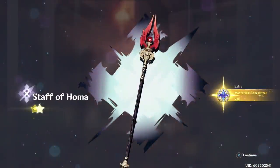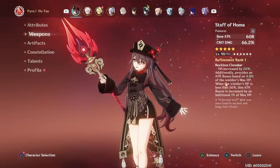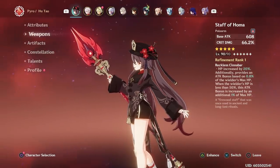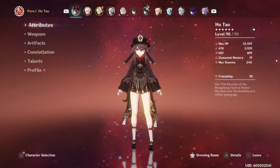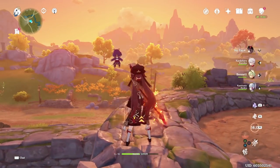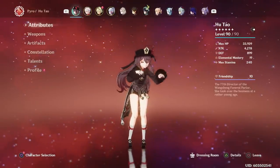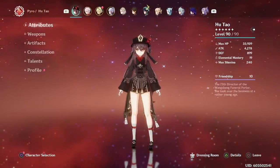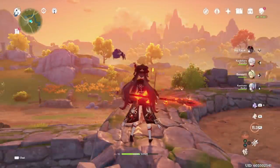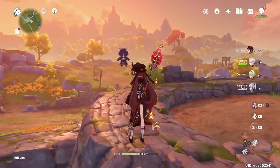But if you are thinking about getting the Staff of Homa, oh boy, this is one of the best weapons in the entire game. At R1 level 90, it has a base attack of 608 and a crit damage substat of 66.2%. On top of this, its passive increases your HP by 20% and additionally provides an attack bonus based off of 0.8% of the wielder's max HP. And when the wielder's HP is less than 50%, this attack bonus is increased by an additional 1% of max HP. Considering that Hu Tao is completely crit-oriented, HP-oriented, and loves to be below 50%, you can see why this weapon is tailor-made for her. In fact, at R1, no weapon comes even close for Hu Tao, and it actually makes artifact hunting far easier because you can be a lot more lenient with your substats.